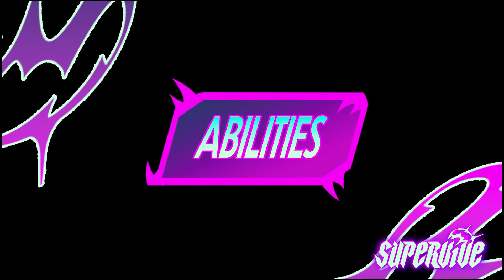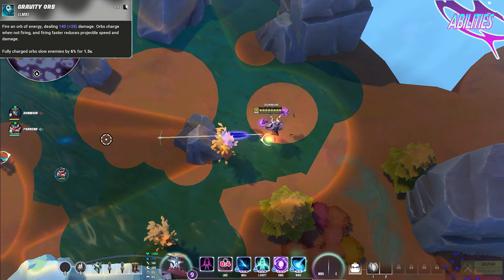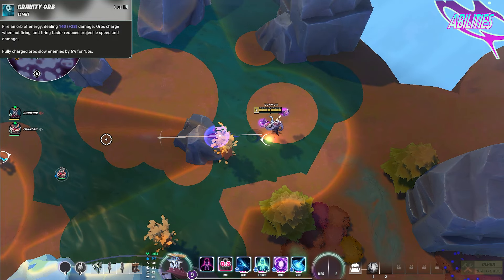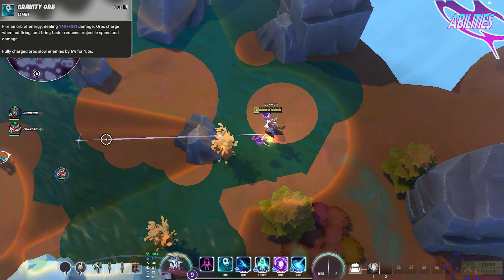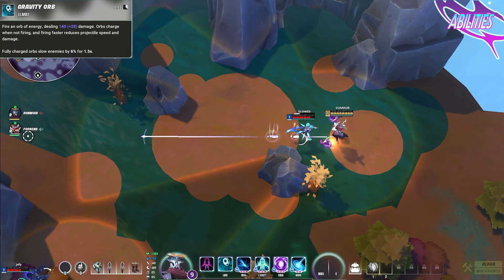Let's start off with an ability rundown. Void's primary fire is a cleaving orb projectile that can travel through walls and changes based on how often it is fired. Fire faster and the speed, range, and damage decreases. At full charge, the orb also gains an extra quality of applying a slight slow effect on enemies it hits.